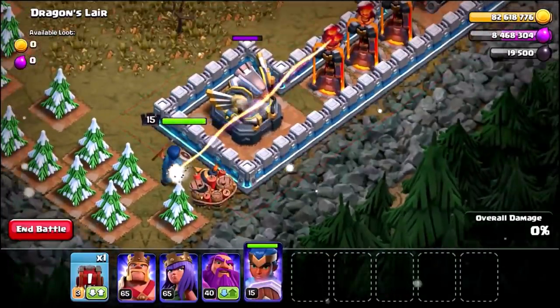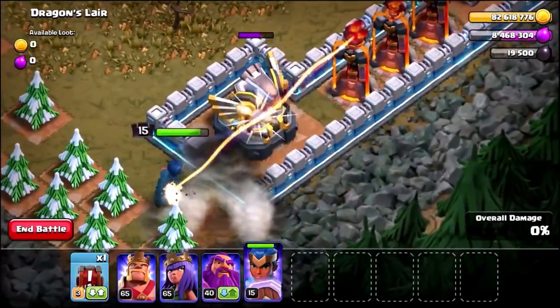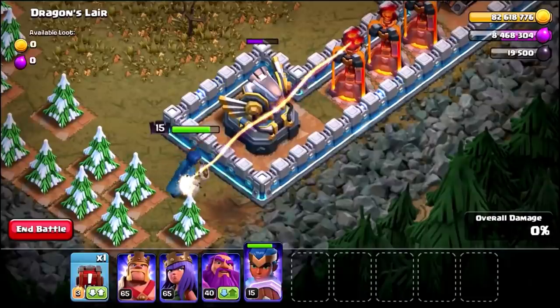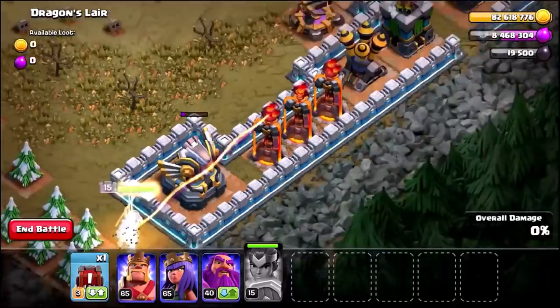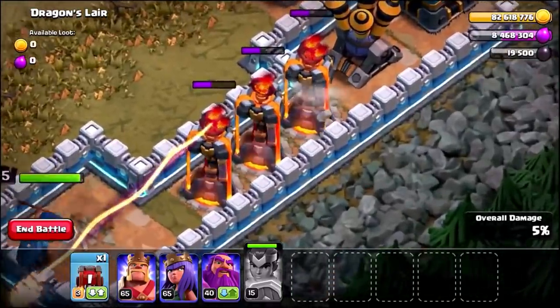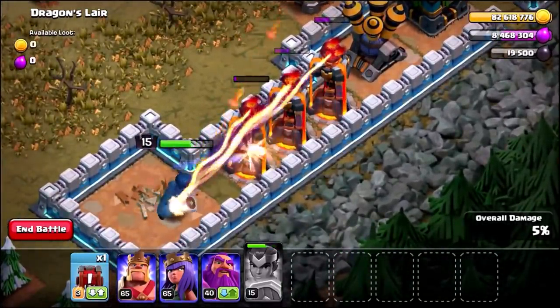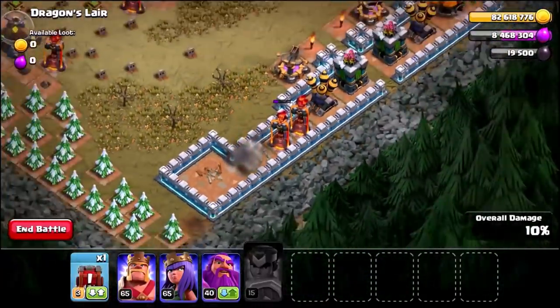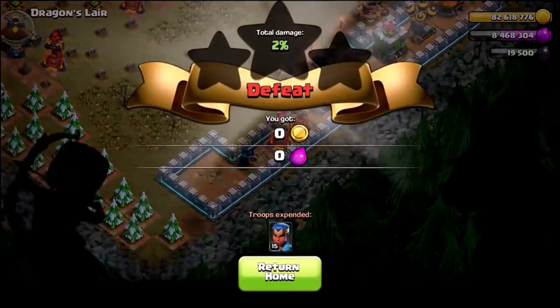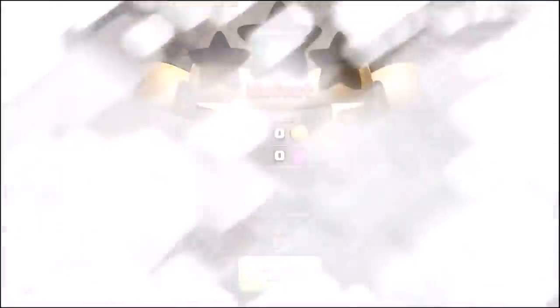Level 15 Royal Champion. She's going to take down the eagle obviously. I'm going to pop her ability in three, two, one. Let's see if she takes out the Inferno Towers — not quite. Can she take out two? There is a single target, so obviously she can't really do anything against it. But her ability is getting stronger and stronger.